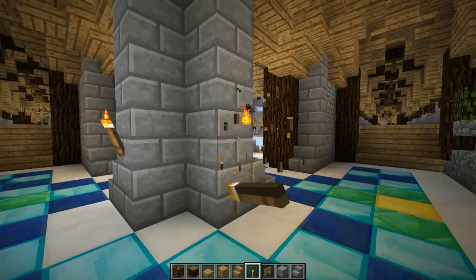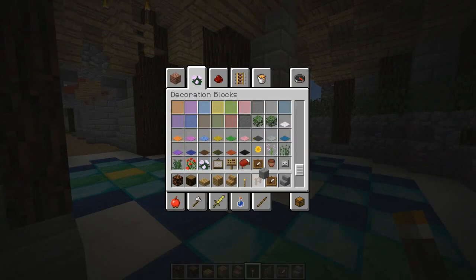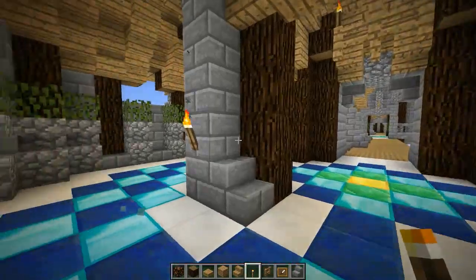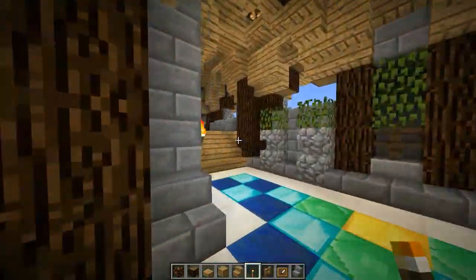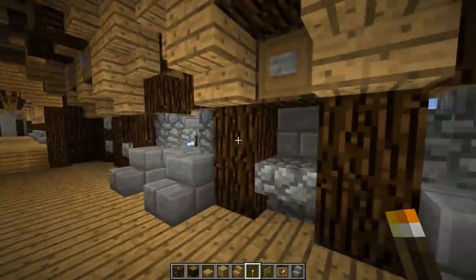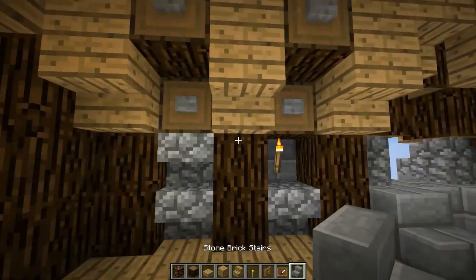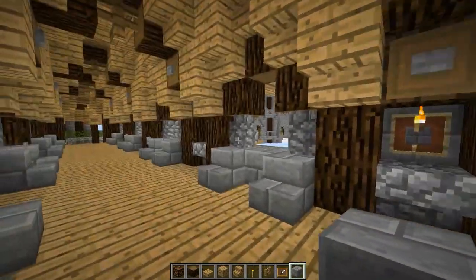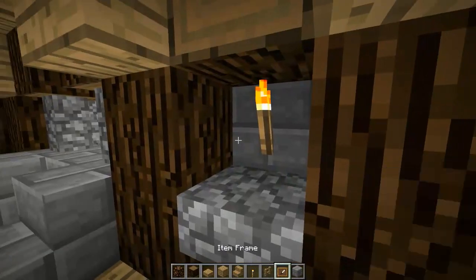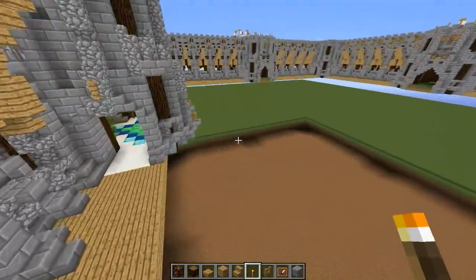Later on we'll put torches down right here and stuff like that, which we can actually do now because we've got to put down our item frames — you can put that down and then an item frame. So we can put on our torches right there, there, and there, and there. And I think we have torches here all the way down all these spots, then you've got to go back and put an item frame behind each of these and then a stone brick block. It's going to be time consuming, and you can't copy and paste these. MCEdit doesn't want to copy-paste item frames — they end up just falling everywhere and causing a lot of lag.